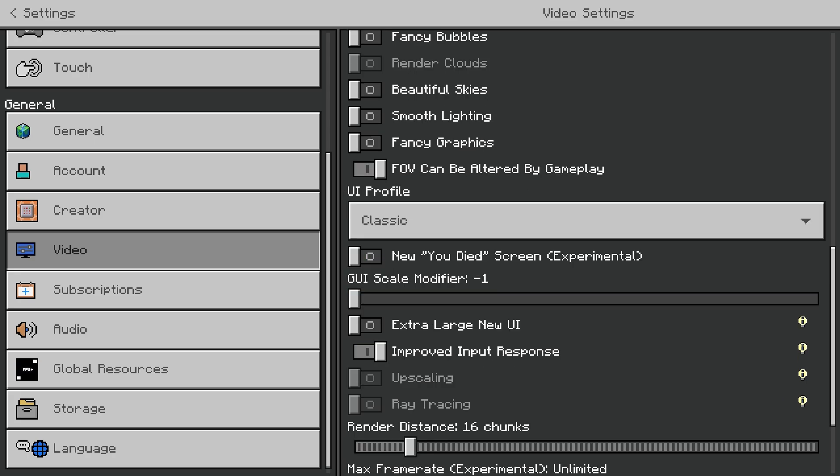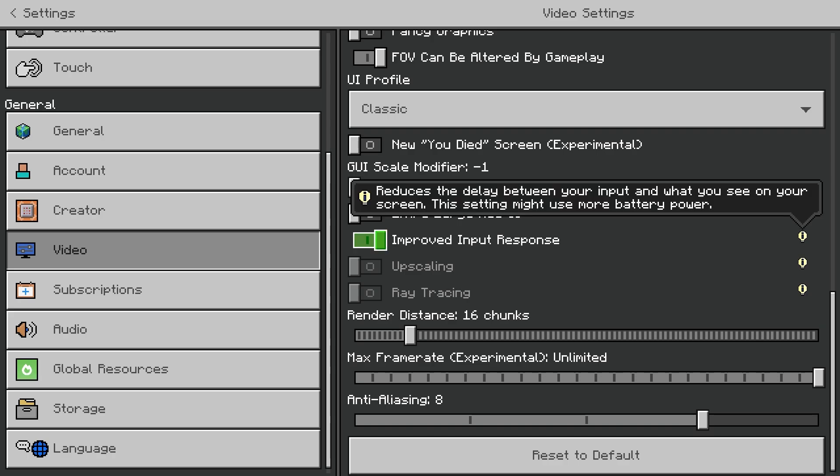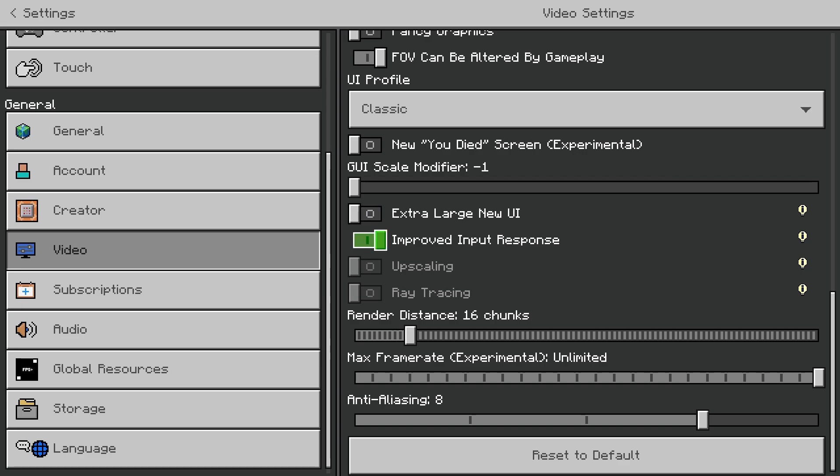Extra large new UI — turn that off. Improved input response — turn this off as well, because this setting might use more battery power and you do not want that. I'm not sure if this applies to mobile or console, but make sure it's off.